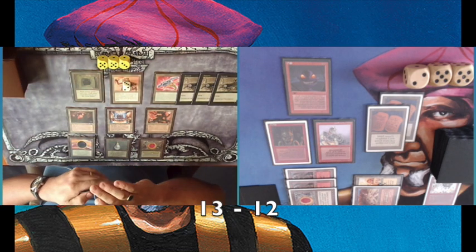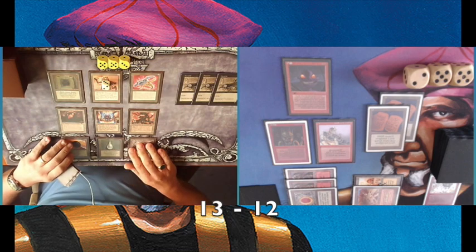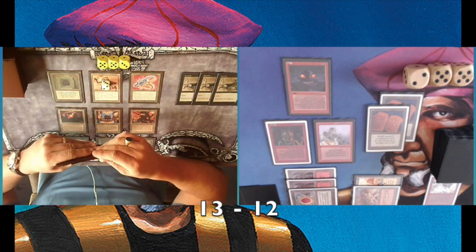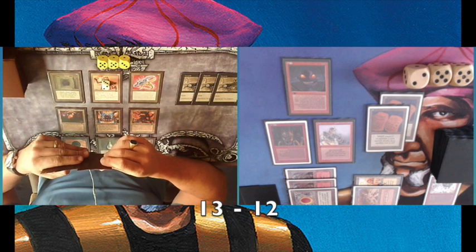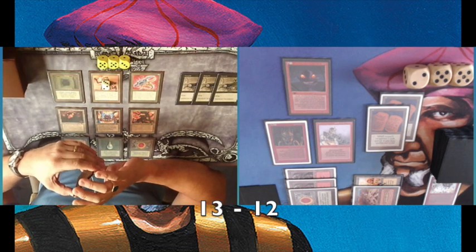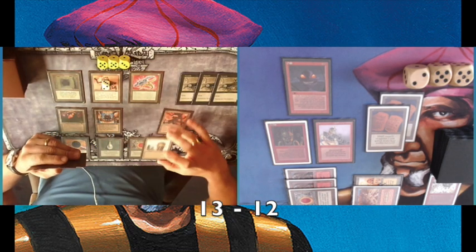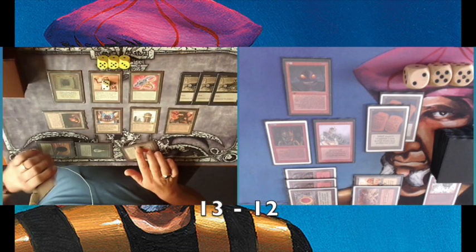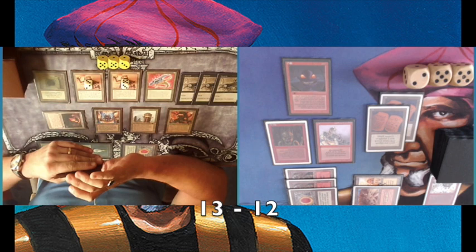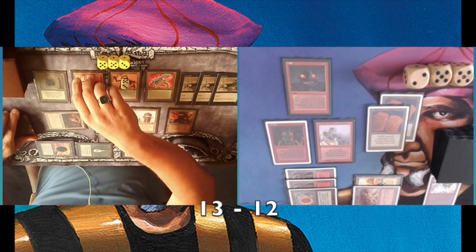My opponent decides to take the counters off the Tetravus, and there you can see the three Tetravite tokens — they have Summoning Sickness so they cannot attack yet. Pretty cool tokens. Let's see what Ana can do — he has all that mana, it's just scary. What I'm hoping for now is just to put in one or two more swings and then finish it with direct damage — Chain Lightning, Lightning Bolt. Try to stay alive in the process, but it's going to be really tough. Another six mana. And I think this is it — the game is almost decided. Triskelion is so strong against this deck because I'm playing with these little creatures, making it basically a 2-for-1 or sometimes even a 3-for-1.